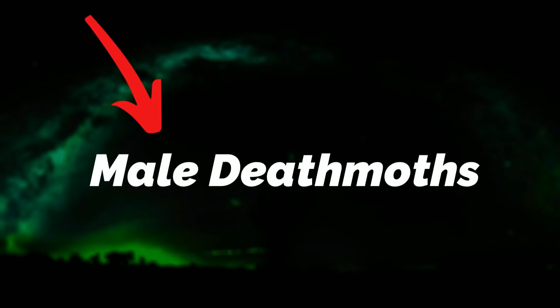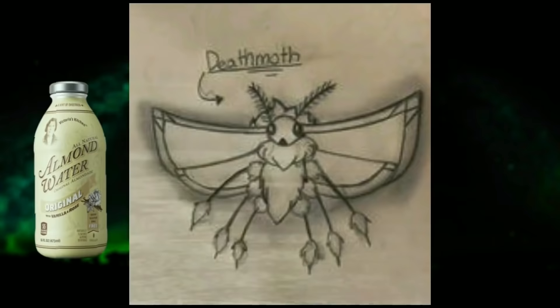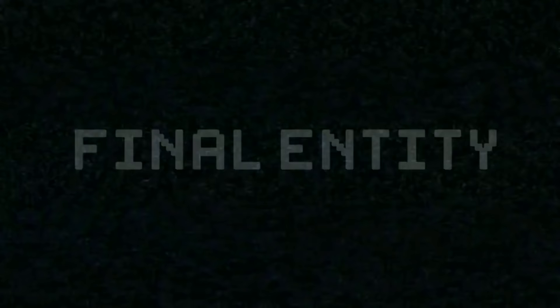Next, the friendly and tamable creature is male death moths. I have to stress that it's only the male death moths that are tamable — not the female ones, because they're really hostile and can spit acid. The guy ones are pretty harmless, they're smaller, and they can be tamed with almond water. Just like the doll faces, you can tame as many male death moths as you want, and you could even have your own army if you really wanted to.